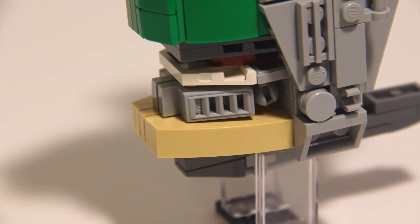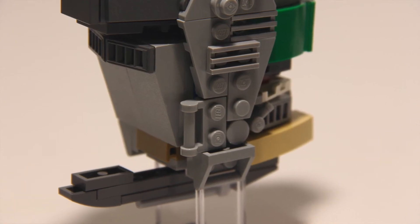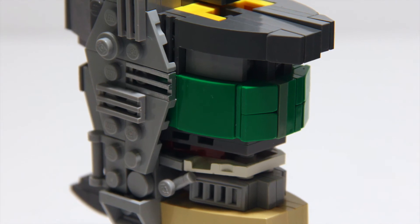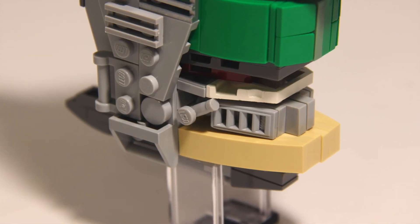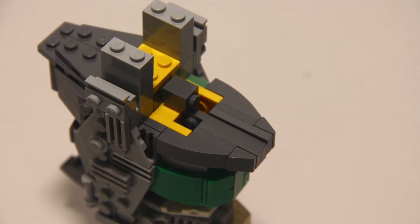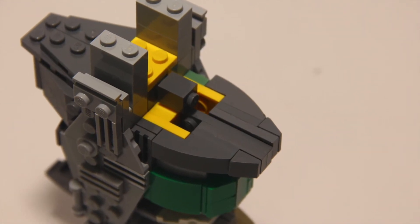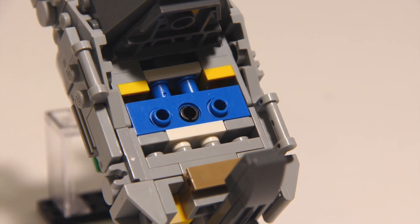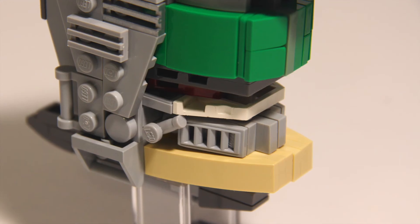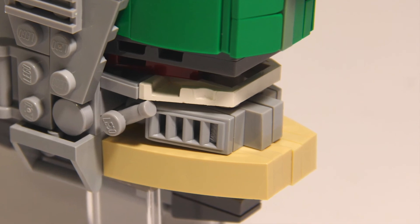Moving on to the Nebulon B Frigate — here's a look at the most iconic part of it, the pods. As you can see, it's jam-packed with tons of detail and it will definitely provide some color to the Nebulon B Frigate. I used some difficult and uncommon techniques to make this section, but it was definitely worth it. I even did some upside-down building, and I'm glad I did because wedge plates look very good upside down.